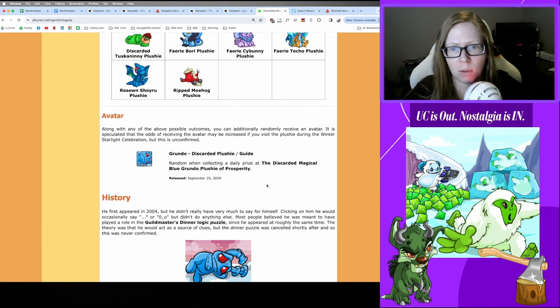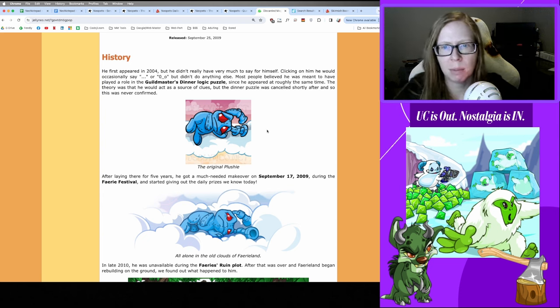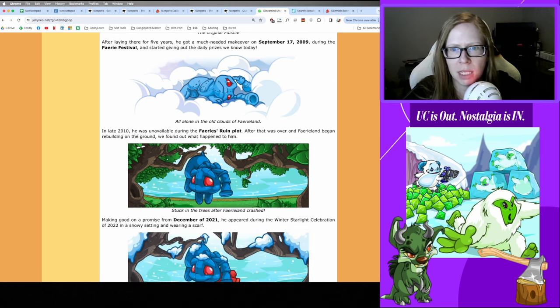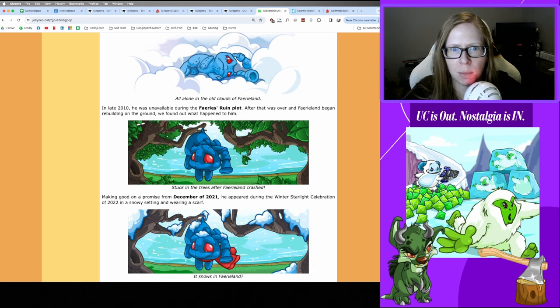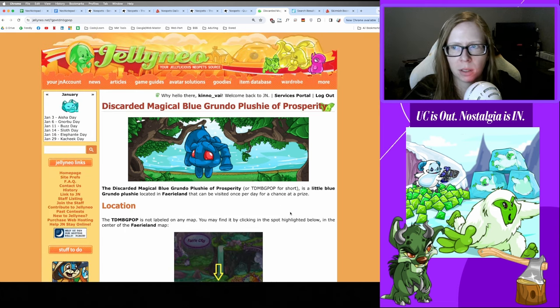The original plushie used to live in a cloud above Faerieland — you'd go talk to him and he'd be sad. In 2009 during the Faerie Festival he started giving out daily prizes. He was also part of the 2010 Faeries' Ruin plot where he was unavailable for a while, and that's when Faerieland was rebuilt on the ground. He also becomes part of the Winter Starlight Celebration and gets snow added to him.